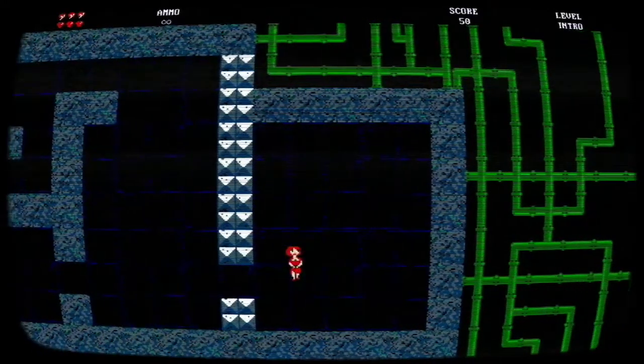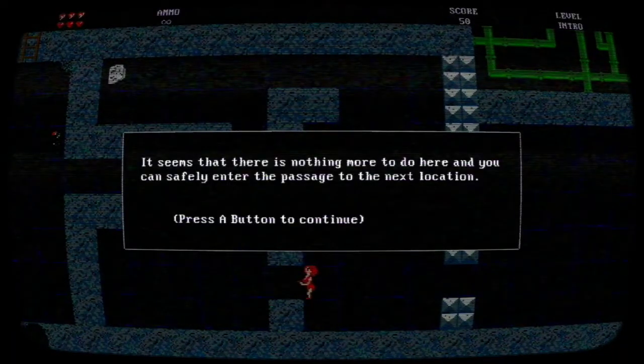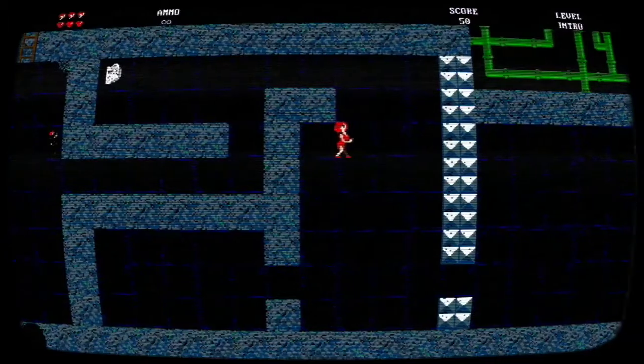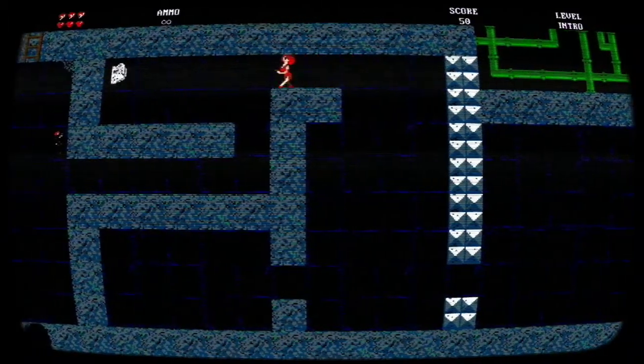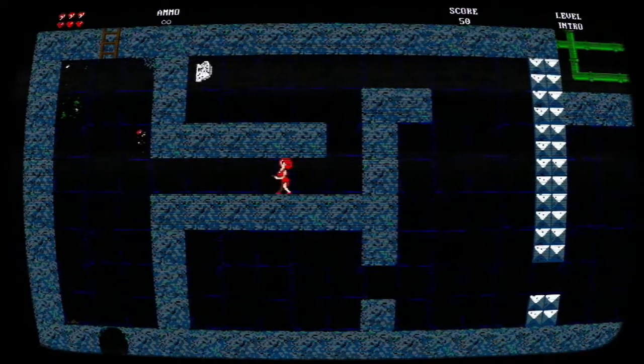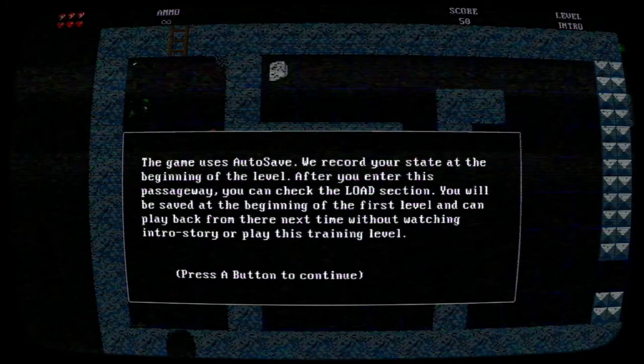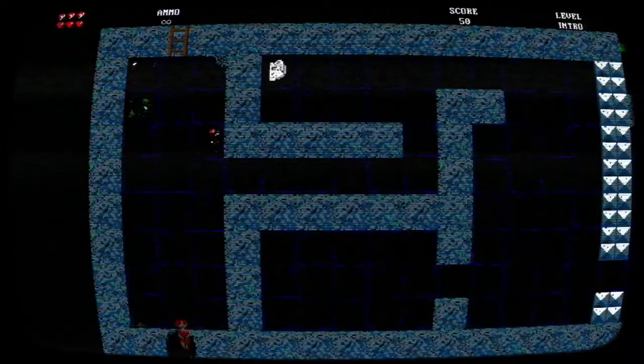The grenades definitely come in handy, but you only get like three. Use either the analog stick or the D-pad to control your main character — I prefer the analog stick. The game uses auto-save; it records your state at the beginning of the level. After you enter this passageway, you can check the load section. You'll be saved at the beginning of the first level and can play back from there next time.